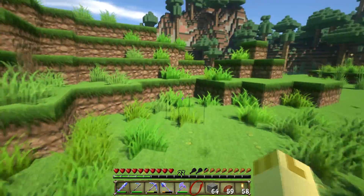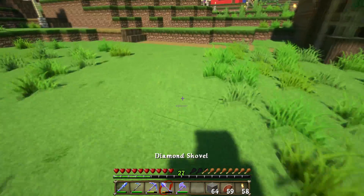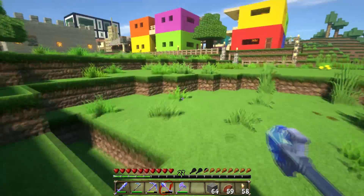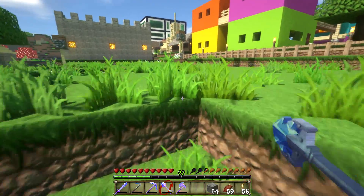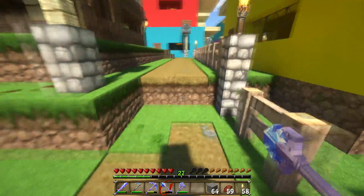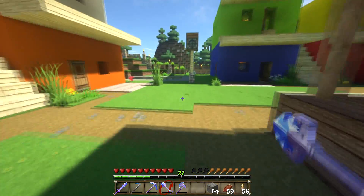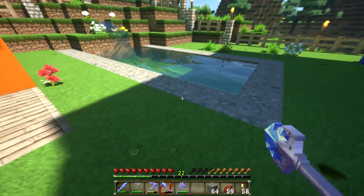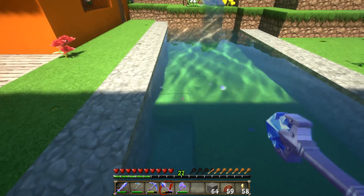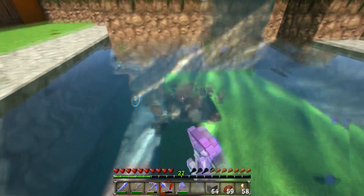I did realize something when it came to our little apartment complex over here. When we created the pool for the apartment complex, we messed up a little bit — although we put stone all around the outside of it, the bottom of this little pool is all still dirt. We can't have that, it's got to be stone, so let's go ahead and knock all that out and replace it.